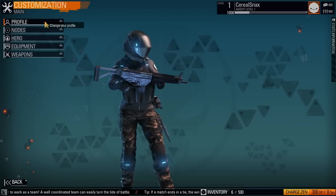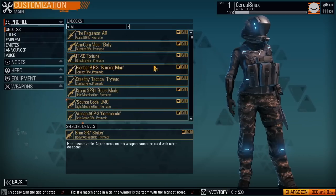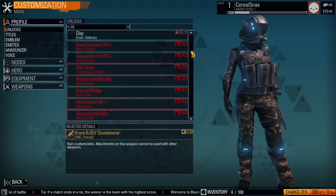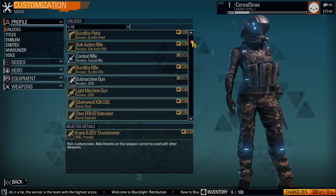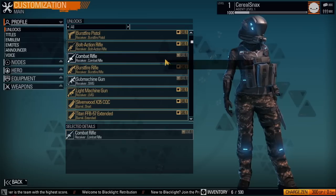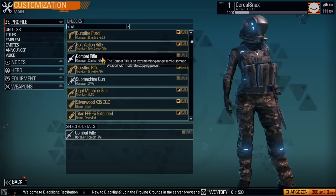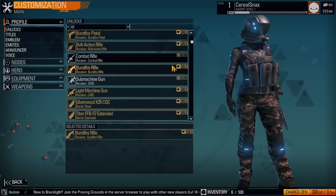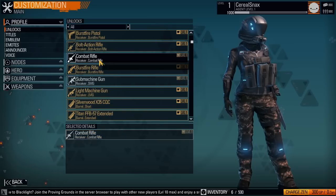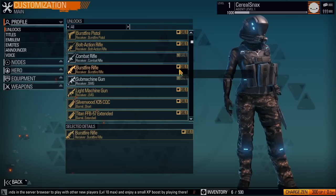If you look at your profile, you can see that I've got stuff like unlocks — and of course I've unlocked nothing. You can unlock this stuff by leveling up, so at level one I've unlocked all this stuff. However, I can only use stuff that I have purchased. I believe this combat rifle is currently rented for me, so I can use it. But these other yellow ones you actually have to pay money for.